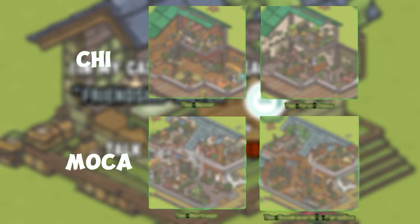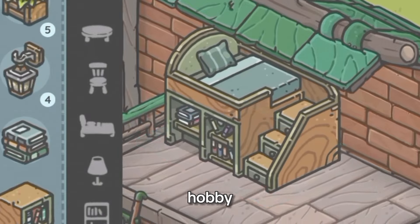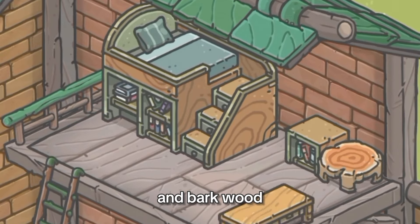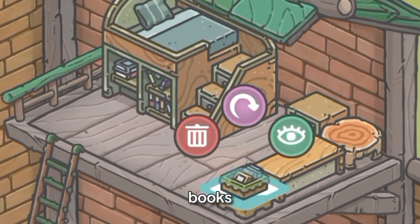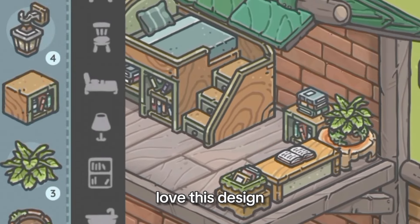So now let's decorate. The first on our list is the Novel. This design is based on Chi's hobby. I used rosewood and bark wood here, and of course, a lot of books — literally, a lot. Book lovers will definitely love this design.